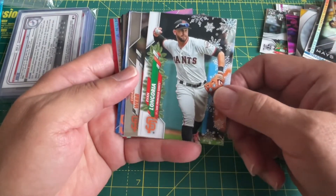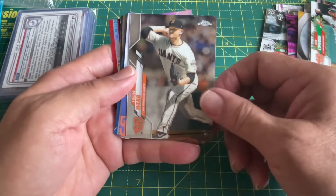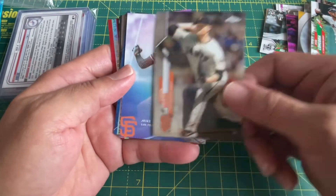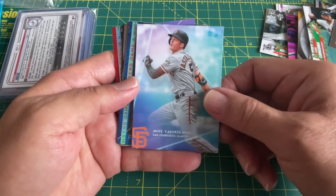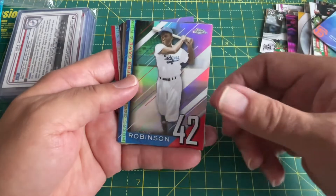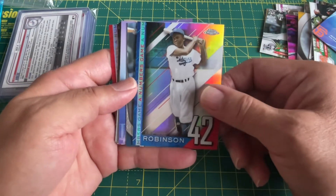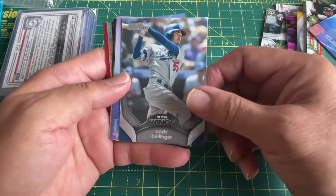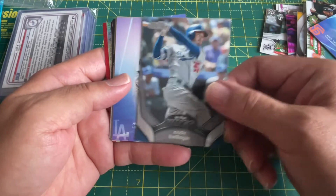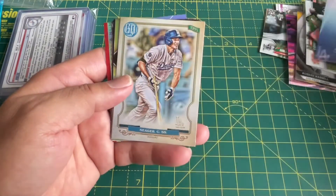Longoria with the winter scene. Logan Webb with the Giants. Tatis with the Giants. Jackie Robinson — some sort of commemorative, yeah, there you go, 22 in the wings. Cody Bellinger — what is that, some sort of rookie? Maybe Mookie Betts — we should get better.